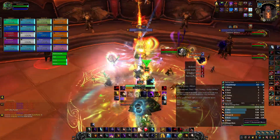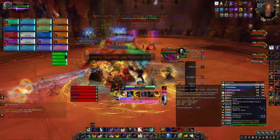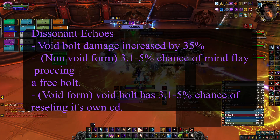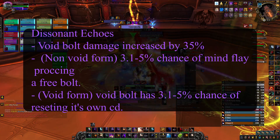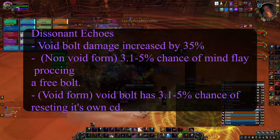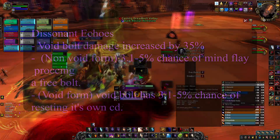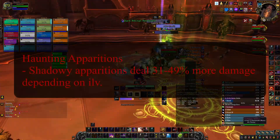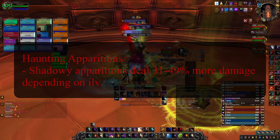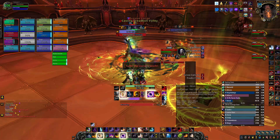When it comes to Conduits, specifically Potency, there are two that outshine the rest: Dissonant Echoes and Haunting Apparitions. Dissonant Echoes gives Mind Flay a chance to proc a Void Bolt that deals more damage than usual, and while in Void Form it can also remove the cooldown on Void Bolt, making your Void Form longer via the Hungering Void talent. Haunting Apparitions is a straight damage increase to Apparitions — great for every type of content as it just deals more damage on single target and multi-target.